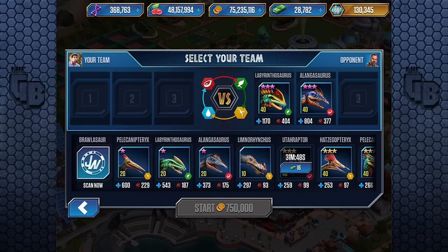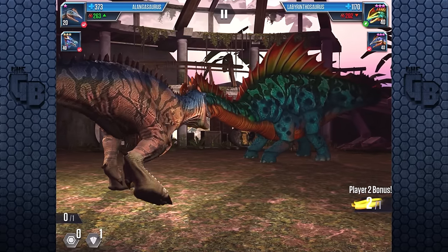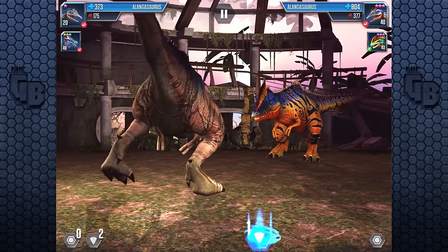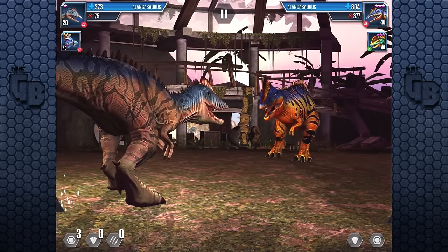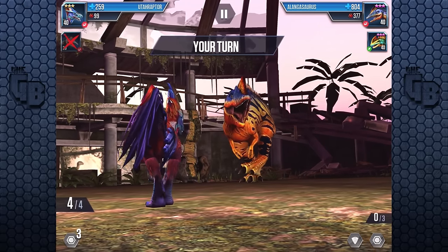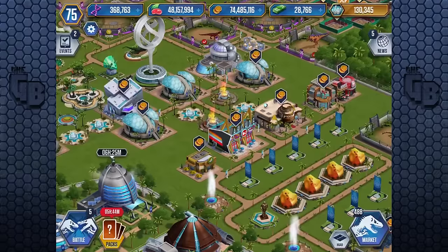Let's do a battle — we're in much better stead this time. Gonna have to buy back Utahraptor. I'm gonna go for block because Alangasaurus can kill me. I should have put Utah Raptor in first. Let's go for two block. We're gonna survive. Go for two — he went for three. He's killed me — one can kill me, he'll go for four. I knew I needed level thirties at least. I'm gonna go for three block. He went for five and killed me.